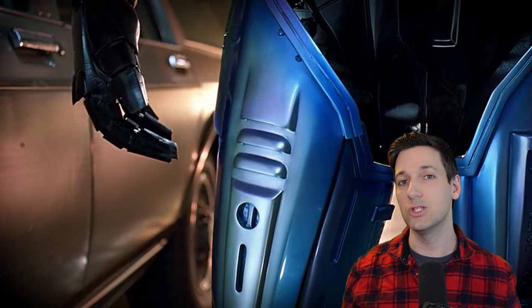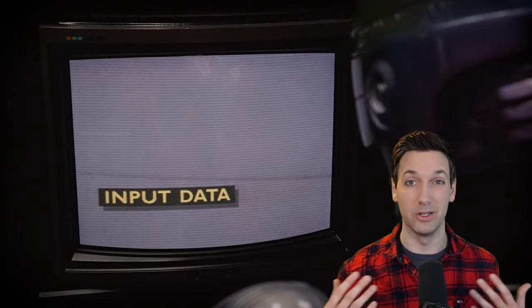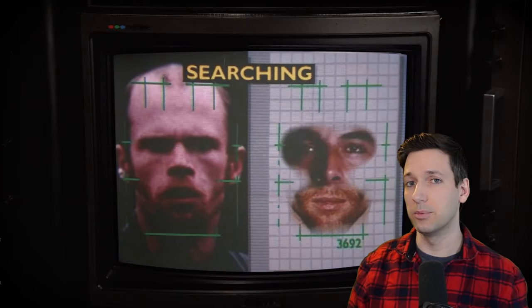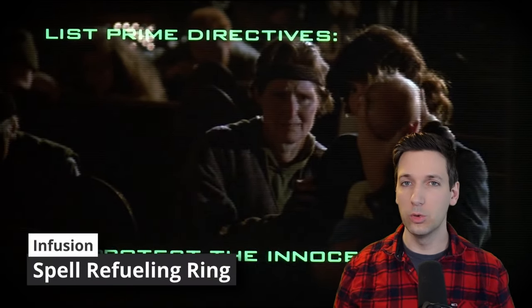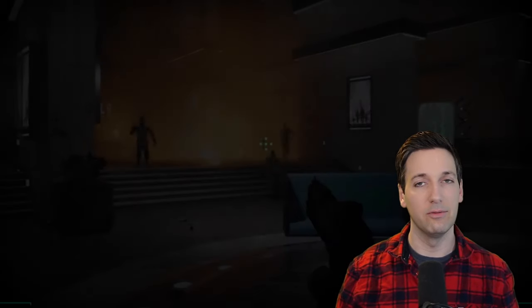At sixth level of Artificer, you get Tool Expertise, so your proficiency bonus is doubled when using any tools you're proficient with — just in case you need to put yourself back together at some point. You also get to learn a few more infusions. I want to focus on helmet-based targeting, so we'll pick up Helm of Awareness — you can't be surprised and you have advantage on initiative rolls. Then to boost spellcasting, I'll grab the Spell Refueling Ring, letting you regain one spell slot as an action, up to third level.